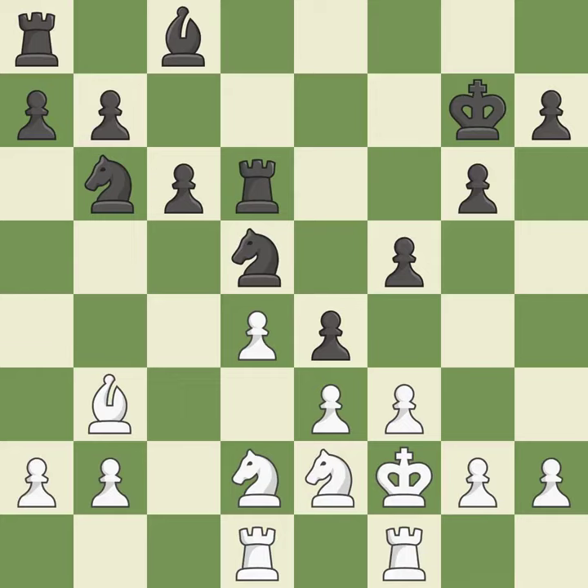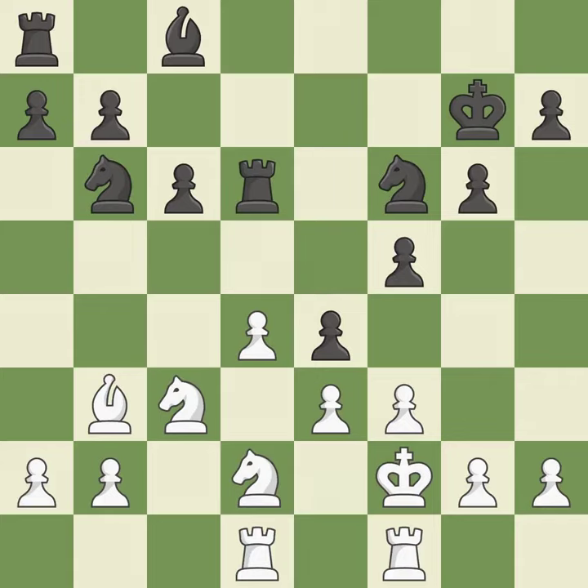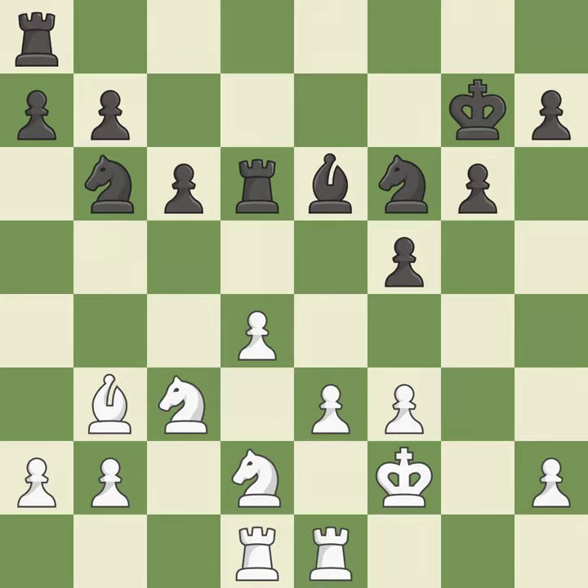A pawn that was being attacked and had no defenses is now protected by this. It is ideal. This defends the pawn that was attacked. It is ideal. This misses a better way to centralize a knight so it controls more squares. It is an inaccuracy. This maintains the balance in material with a good trade. It is best. Backs off. It is ideal. This offers to exchange pieces of equal value. It is excellent. Perfectly on point. It is ideal.